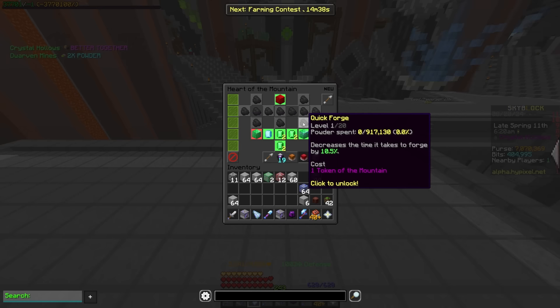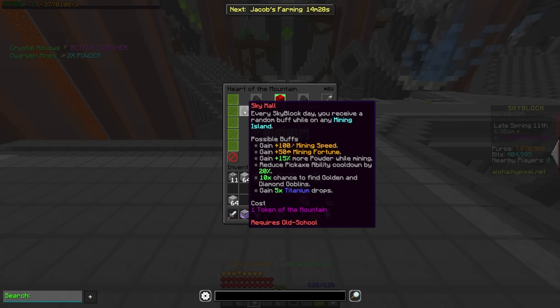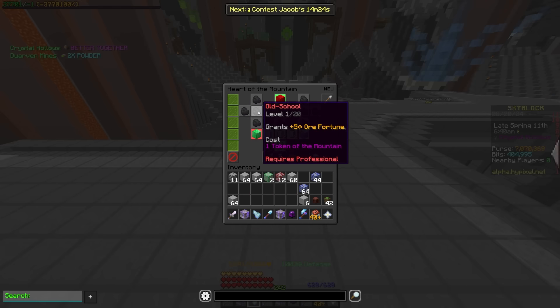If you want quick forge, it's still very easy to get there — it's just that it's not a guaranteed you have it. Sky mall is clarified to now say that it works on every mining island, but all the perks are going to remain the exact same. Old school is a new perk that gives ore fortune — you're going to get up to 100 ore fortune from this, which is fortune for ores specifically.